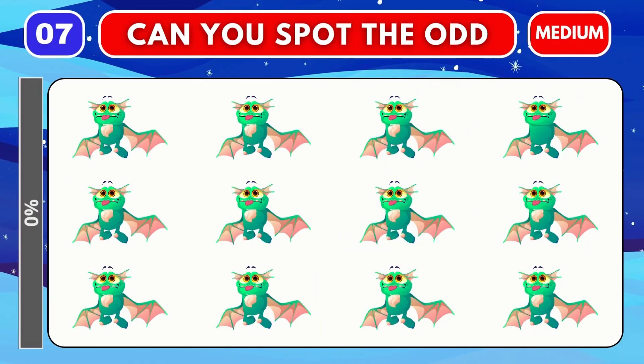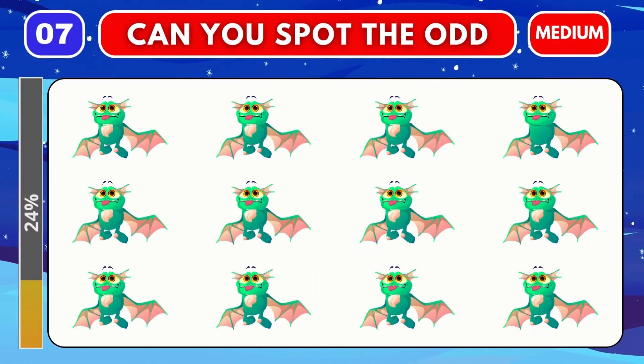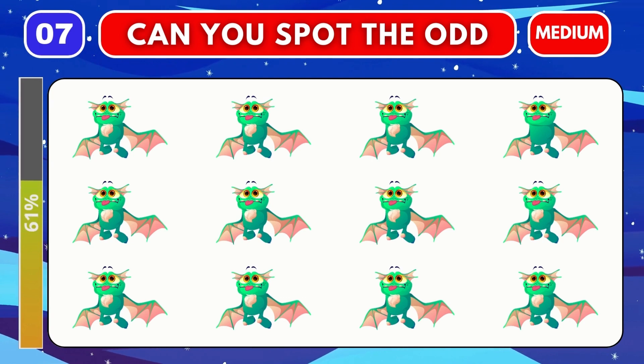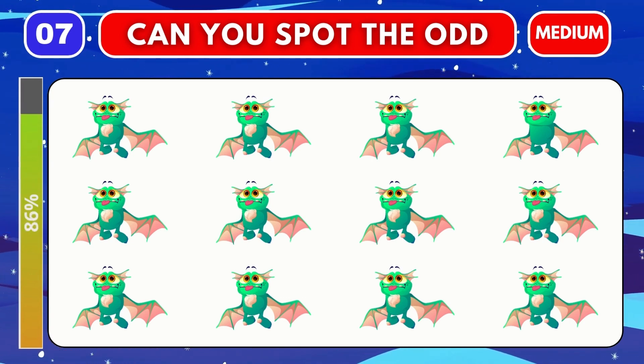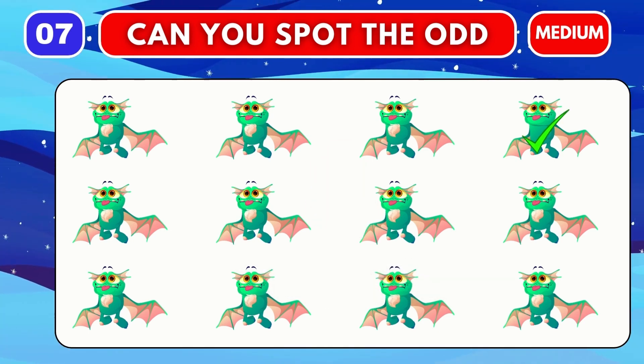Let's move on to round seven. Let's assess the caliber of your observations by spotting the odd one out. Time out. Let's look at the different emojis.